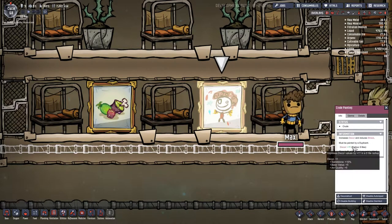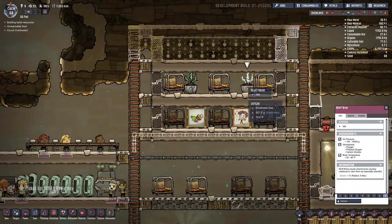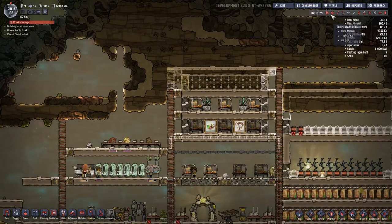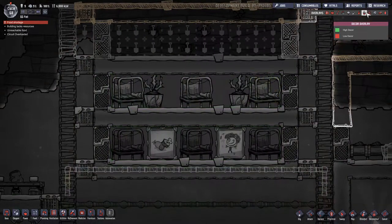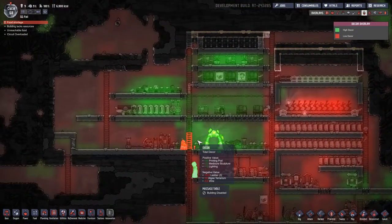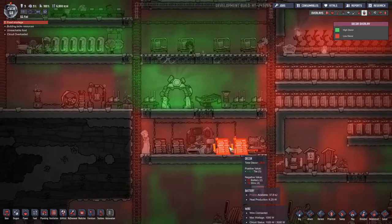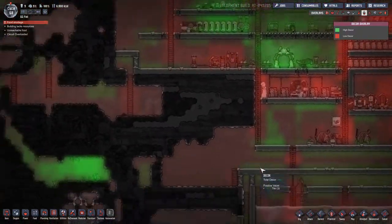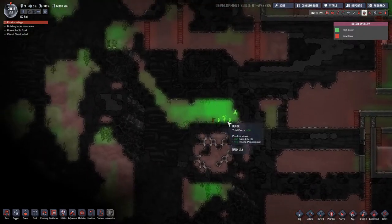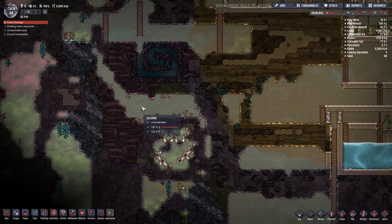This one gives 11 decor and this one gives 16. How much do these give? I'm not sure actually. Oh that's not too bad. For some reason this one gives negative total decor — oh, it's because of the machinery! Why did I put that next to the machinery? That was stupid of me. Apparently this is amazing decor over here — what is this? It's chlorine, so they can basically live in chlorine apparently.